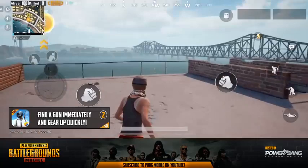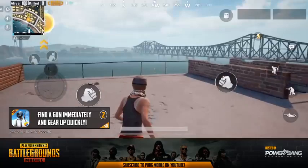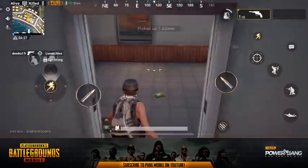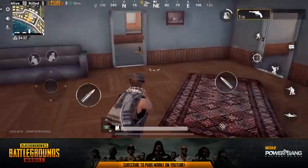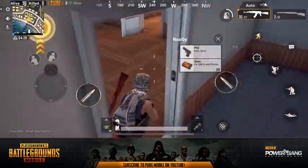That leads us into tip number two: gear up quickly and pick up the very first gun you come across. Whether it's a pistol, shotgun, or other subpar gun, it does not matter. Having a gun is much better than having fists when you encounter your first enemy, especially in an unexpected encounter where you didn't spot people flying in right behind you. Once you find better weapons, ditch the pistol or shotgun and pick up the assault rifle instead. Loot up quickly, be super efficient with what you take, and pick up that first gun.